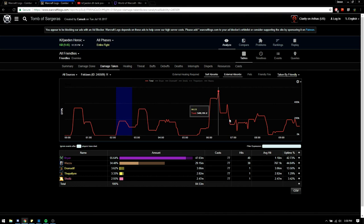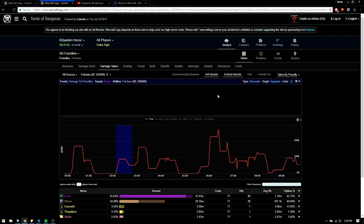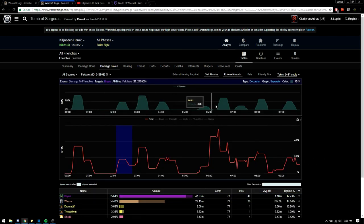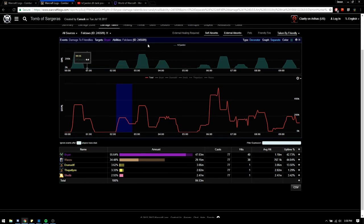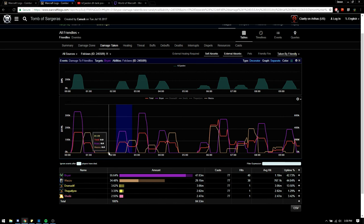I'll add in my WeakAura bar for helping with that. I made a bar that shows lines, and every time it hits a line he does a Felclaw — so it shows you the exact window you have between each Felclaw and between the last debuff and the end of his buff. So you want to talk with your co-tank, figure out who's going to take it first and who's going to take it second.